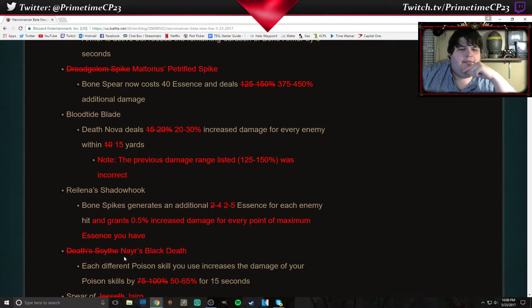Nair's Black Death — previously called Death's Scythe. Each poison skill you use increases the damage of your poison skills. That has been nerfed from 75 to 100% down to 50 to 65%. That is good because that's one of the items used in that broken build — the one that allowed you to basically be invulnerable the whole rift and just spam your Contamination mages. I did not even attempt to make that build because it did not look like fun and it looked like it would obviously get nerfed — which it has.